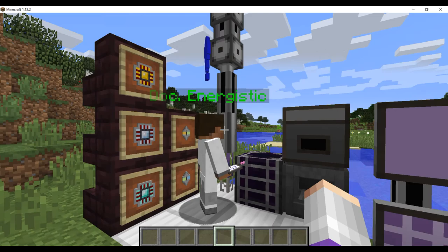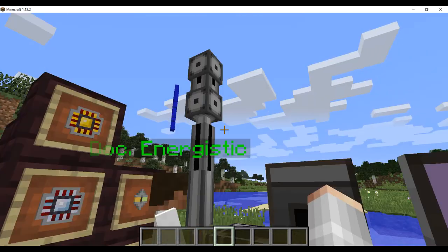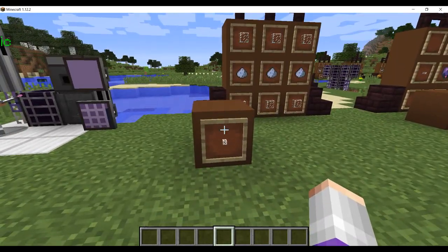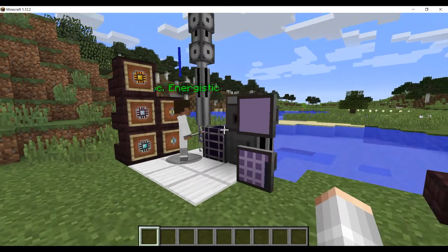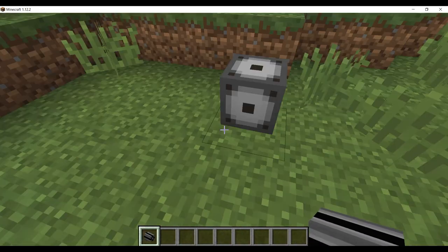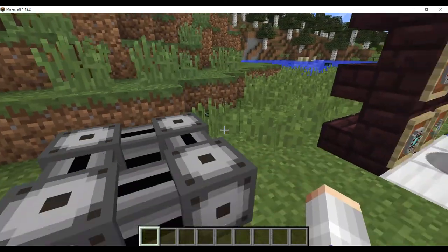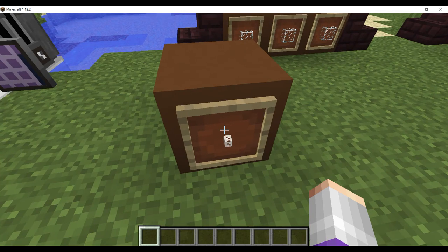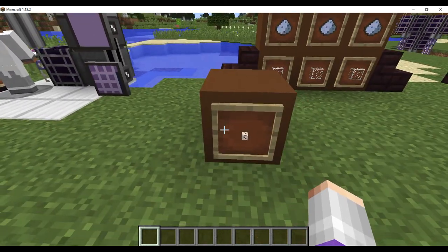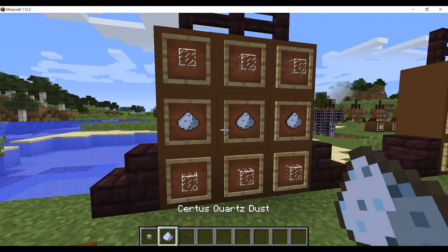Dr. Energistic has many more things in part three. First, the best cable you can get — I'll talk about cables in the future, but this is the best cable in the game. To start creating your cable system you need quartz fiber, which requires six glass and three Certus Quartz dust. It also accepts another quartz dust and any type of glass.